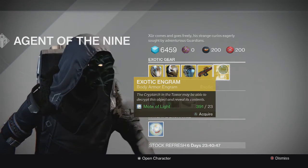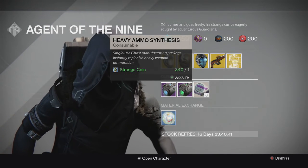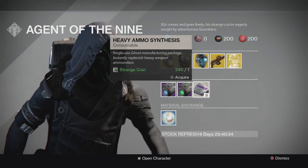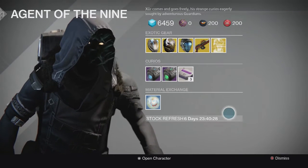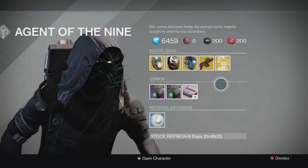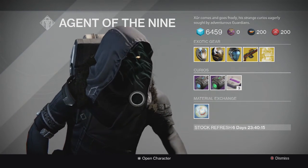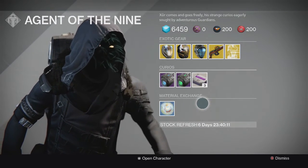Finally, Xur is selling heavy ammo synthesis for one strange coin for three heavy ammo synthesis. In year one it was five for one strange coin, so he's getting pretty stingy going into year two — especially after we've been such loyal customers for a full year. He lowered the amount of heavy ammo synthesis per strange coin, so he's getting more expensive as we head into year two.